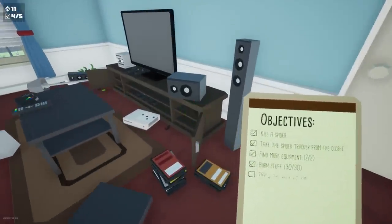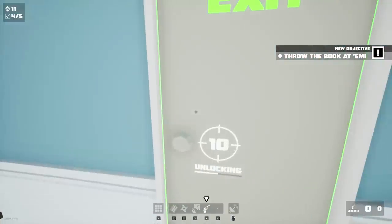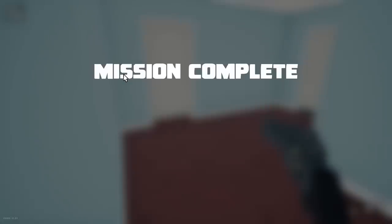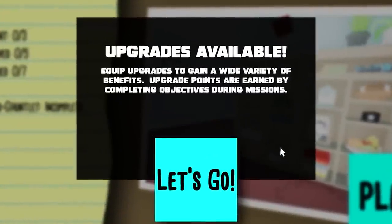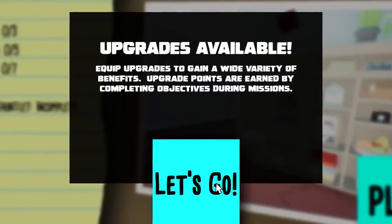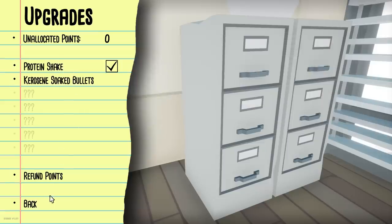We got 10 spiders - I think we can pretty much just leave now. I'm gonna grab that paper. We're unlocking the next area - let's get out of here. Mission complete! Upgrades available - protein shake: throw objects much further. Don't really need that. Give your bullets an extra kick - I don't have enough for that. Let's get the protein shake, might as well.